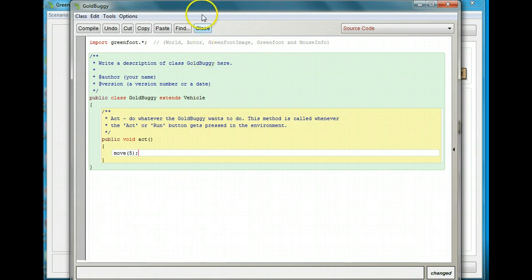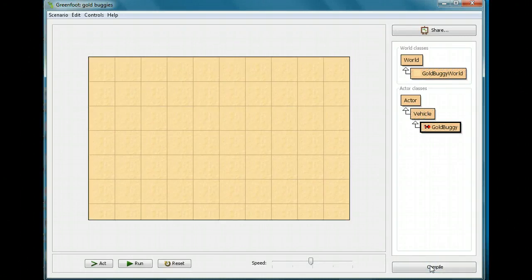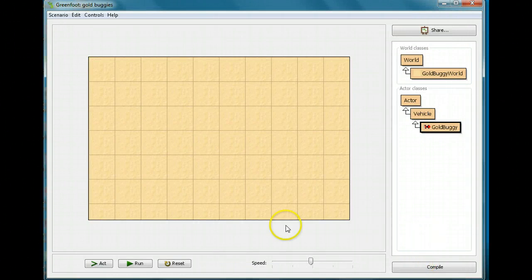Now close the editor, which takes you back to the main screen, and click compile. Every time I change the code I have to compile, because we're writing in a programming language using English words but the computer speaks binary — ones and zeros. The compile button converts it. After compiling, everything disappears, so we start fresh. Pause, go into the GoldBuggy code by double-clicking, type move(5) with a semicolon, then close the window and compile it. Pause and do that now.